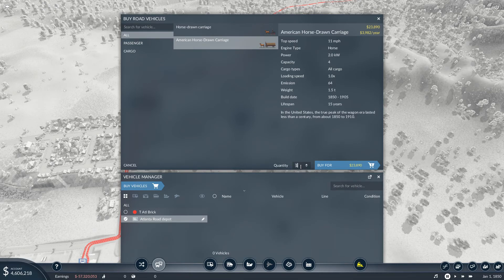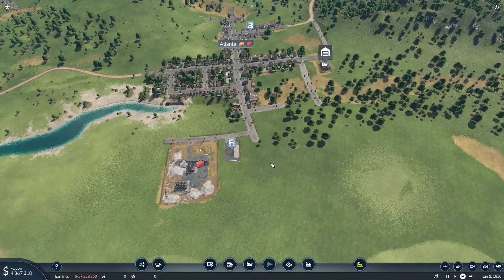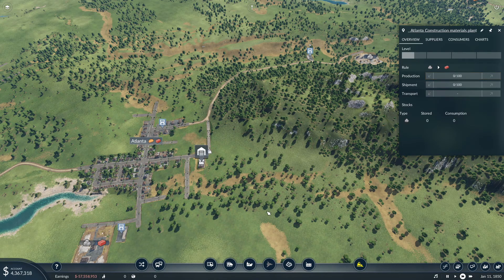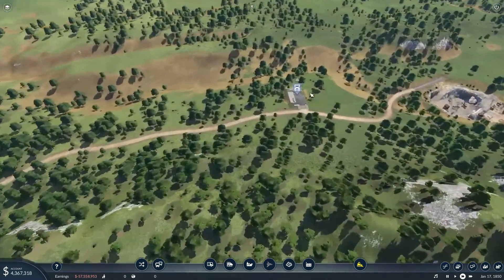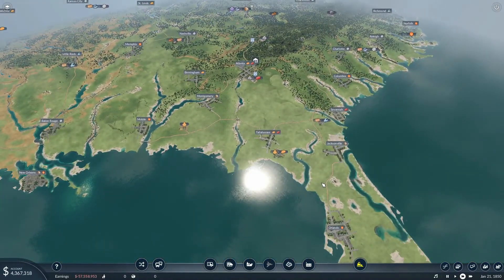Let's buy some vehicles - we'll start with ten and throw them on the Atlanta brick line. This is only taking 41, shipping out 100, so it's only a rate of 33. We're probably going to have to get more on this line - we'll see how that works out in a minute.